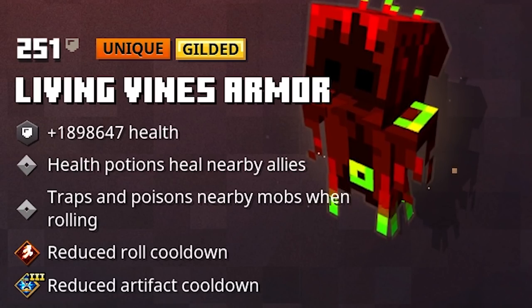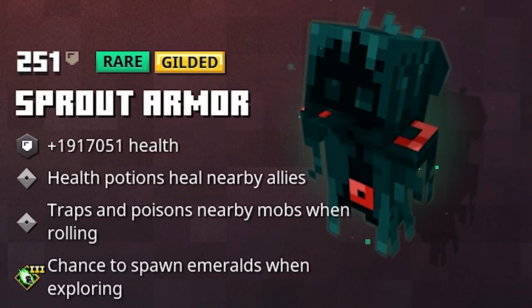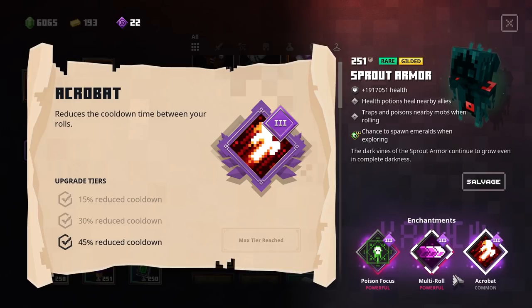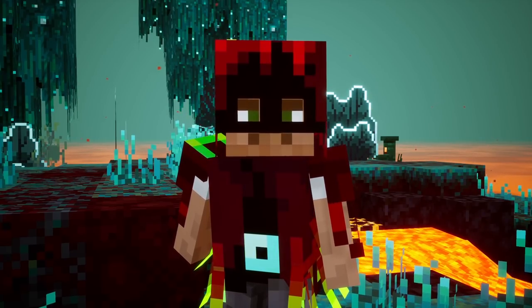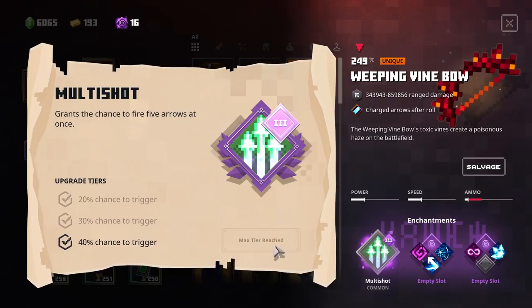On my Living Vines Armor Unique Showcase video, I also talked about a very powerful potential build with the Sprout Armor, which I found right here. This one has both the poison focus, the multi-roll, and the acrobat, allowing me to roll on the battlefield like a flipping ninja, shooting my arrows 24-7 with the burst bowstring. The Weeping Vine Bow, which I used for that combo, is already gone, so I won't be able to showcase the burst bowstring, but seriously, it is pretty impressive what you can do with all these poison trails.